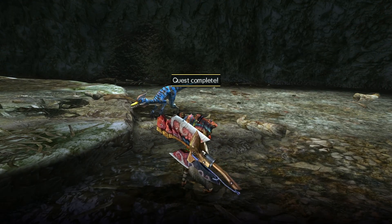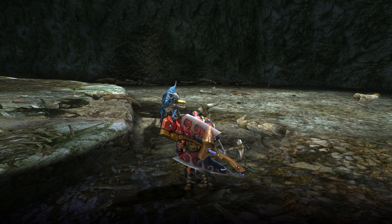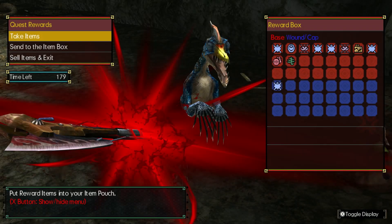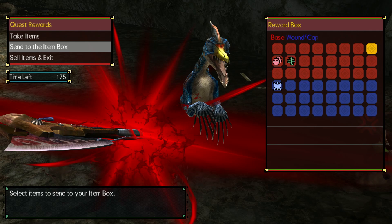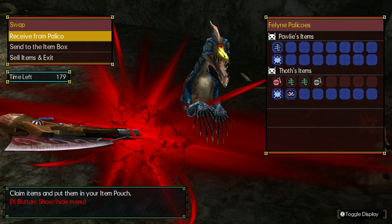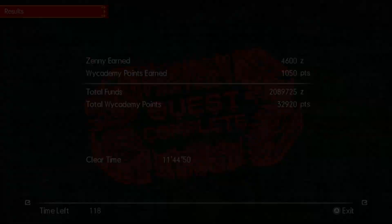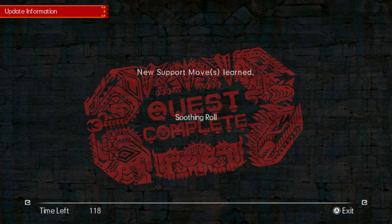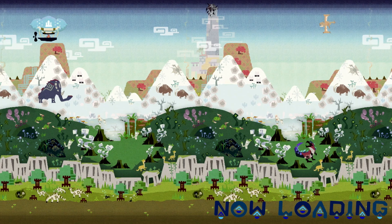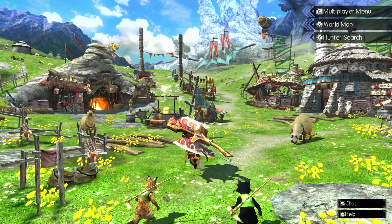I guess I'll stop here. Timelines don't really function - this will release when I'm probably in the middle of, or after, I stream this game. Timelines are weird. But by the next time - in terms of release-based order - hopefully I'll be at four star village quests. And if not, I'll be close.